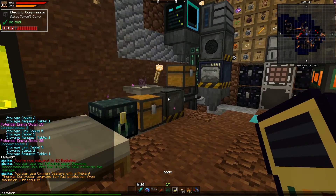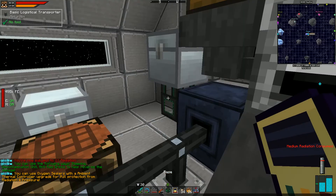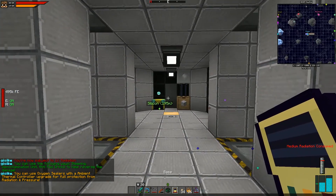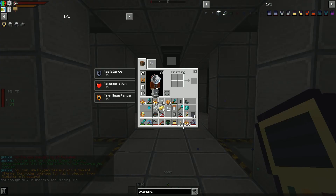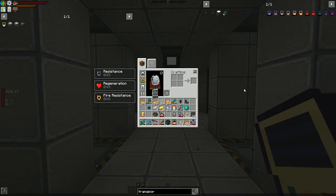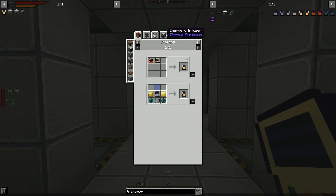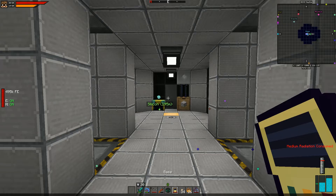Moment of truth — does the reinforced transporter still know about our destinations? Yes, station and home are there. Now the question is whether we can use them from a different dimension. This version doesn't say 'can't teleport between dimensions' — but it says 'not enough fluid in transporter.' So it needs fluid.